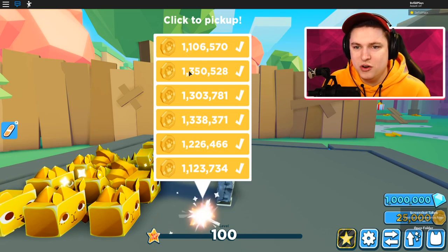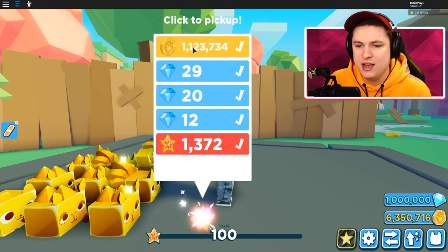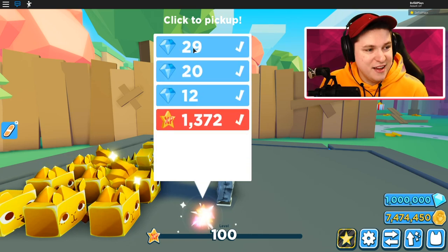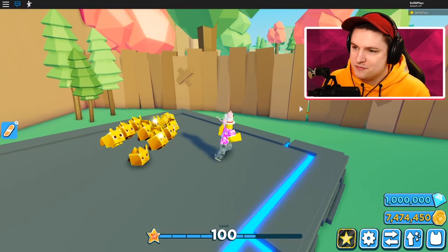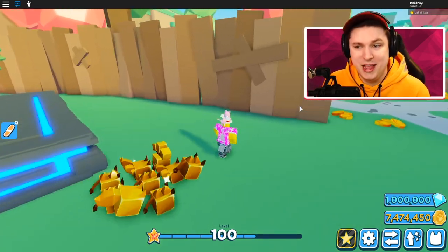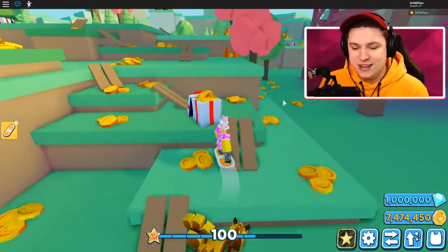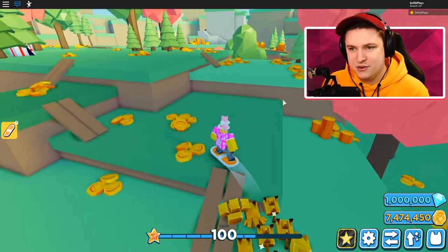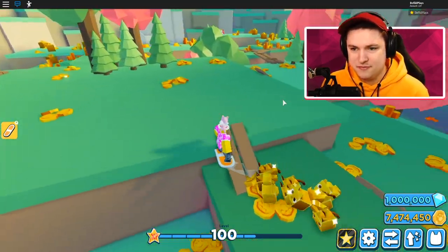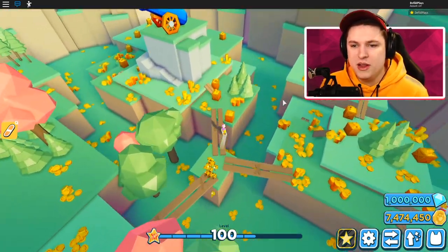That's seven point four million coins and a thousand experience. The experience is kind of low, but that money is pretty good — seven million I can just immediately spend again on eggs, which is really awesome. Now I want to go around the map because there should be another version of this chest somewhere.